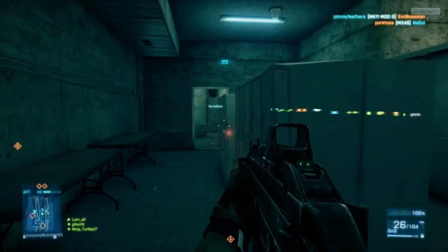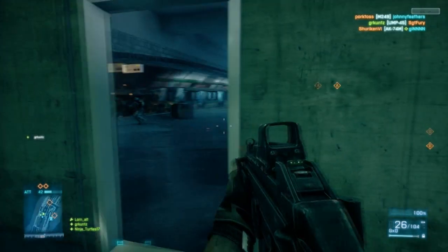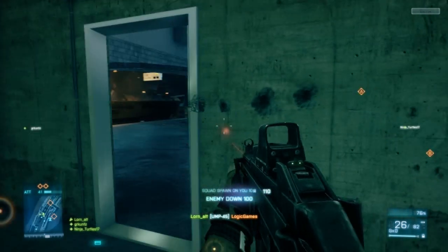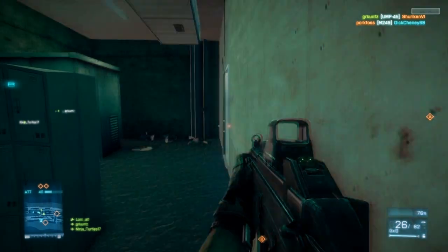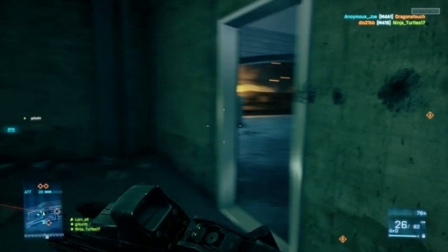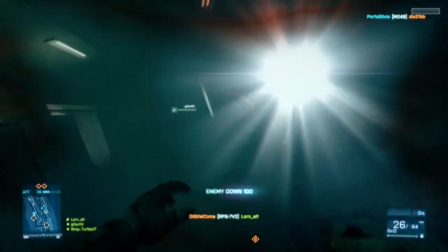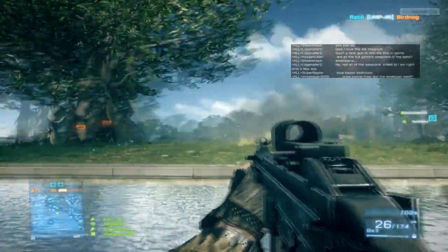I also hope they fix some game balance issues. Like right here, flashlights are kind of powerful — I won't say overpowered, but they could be toned down a little. Same with laser sights. Grenades also seem to have a really huge radius — I'll throw a grenade and someone like 30 feet away will get blown up, which is annoying when it happens to you. Also some guns like the M416 and the UMP are pretty powerful, so I think they could do a little more balancing with the weapons.